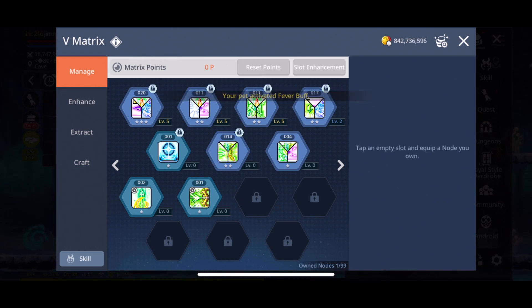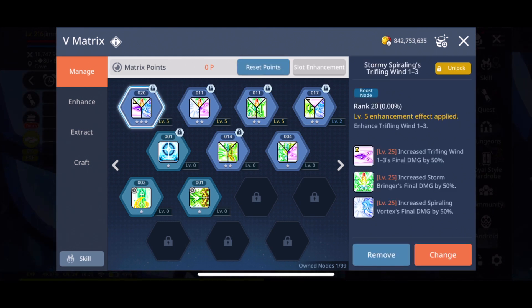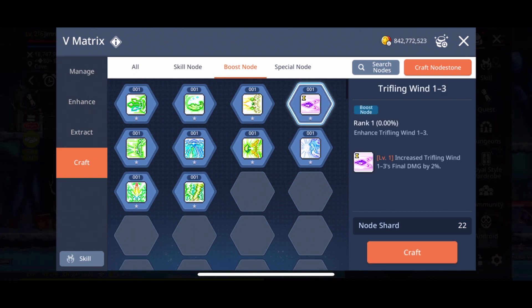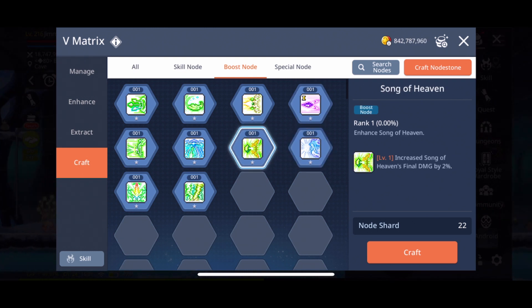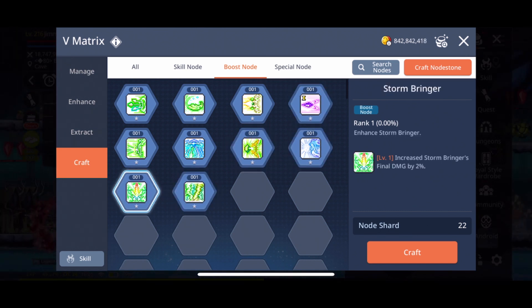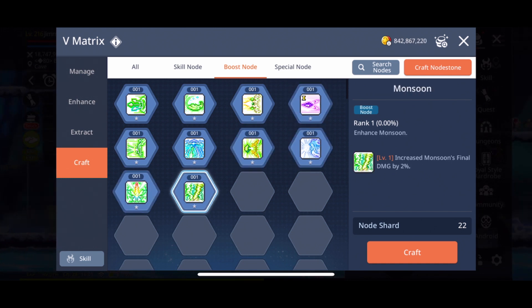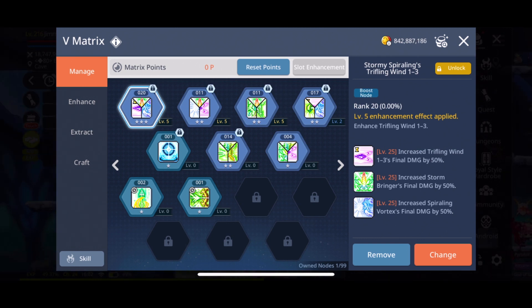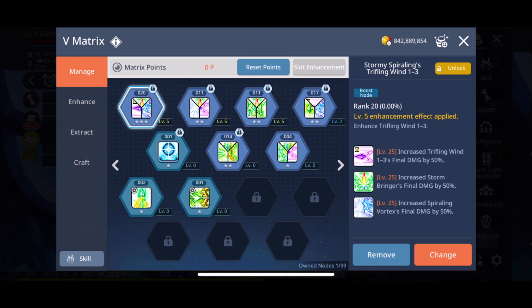So those are the three types of nodes from a node stone. Now let's look at my first slot — I have my perfect trio. A perfect trio means all the skills in my boost node comprise my primary skills. A primary skill means these are skills for your class that you use all the time. My first one was Trifling Wind, Spiraling Vortex, and Stormbringer. Spiraling Vortex for a wind archer is basically all we do — we're still kind of a one-button class. Stormbringer and Trifling Wind are just procs that happen with some probability. These are my three mains — this is a perfect trio where all three skills are part of my primary and complement each other.